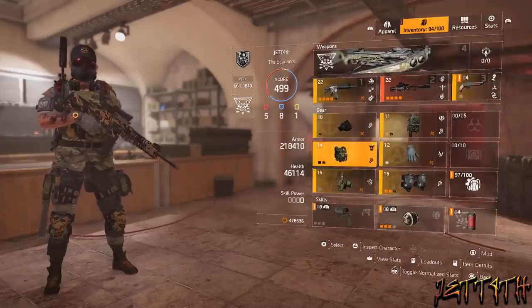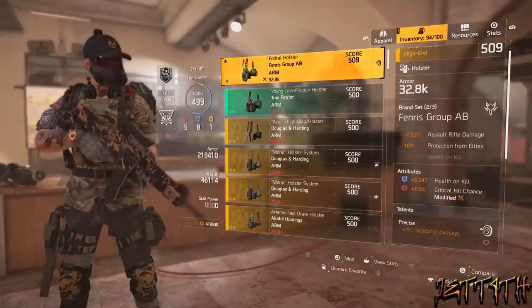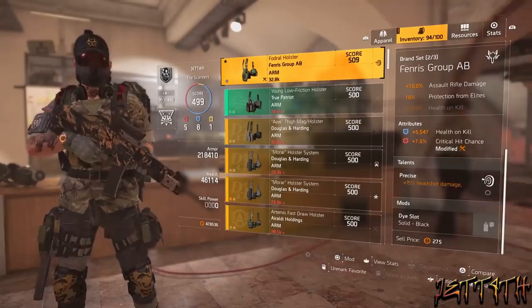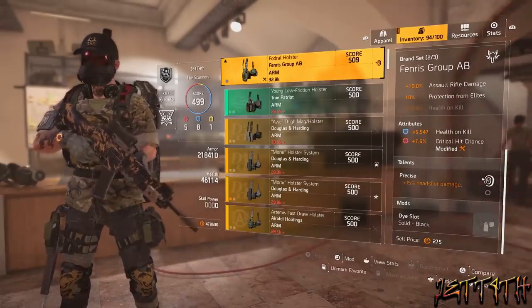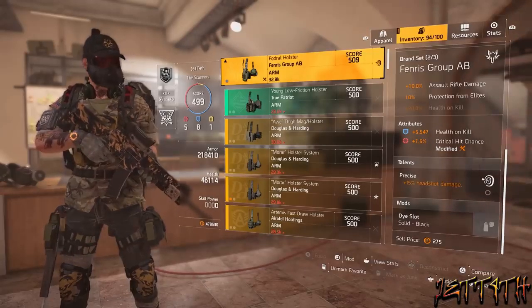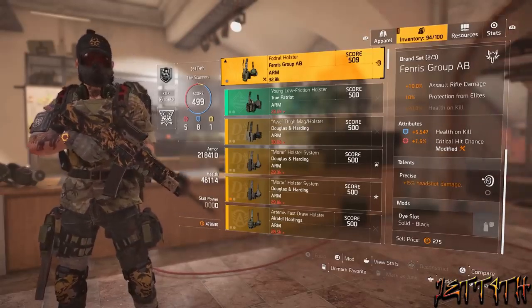For my holster, I am also running a Fenris, which gives me the 10% assault rifle damage and an extra 10% protection from Elites. This has Precise, plus 15% headshot damage, some health, and some crit hit chance. Precise is also safe from the nerf wagon.